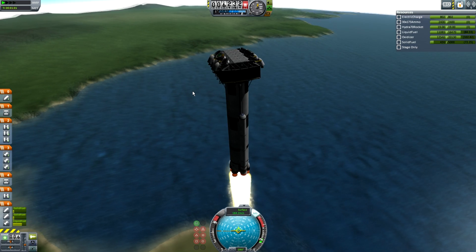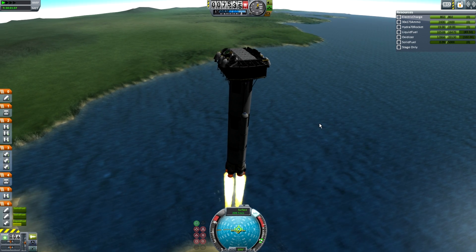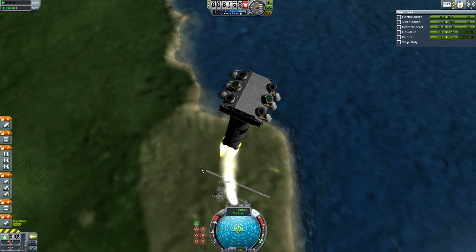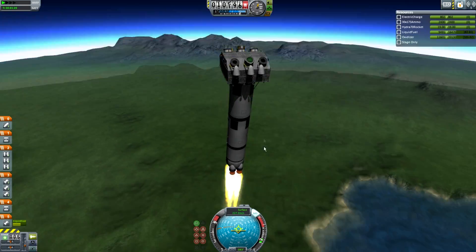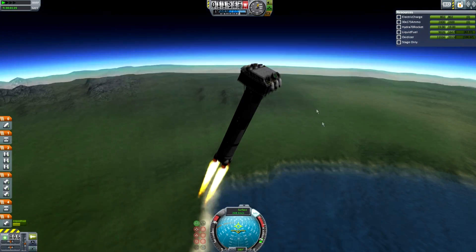The link will be in the description and you'll need Peter Armoury, Tweak Scale, and Kerbal Foundries — those are the three mods, and those will also be linked. Oh, I forgot to decouple those boosters — maybe I won't be able to get to orbit, although it's a fairly capable rocket. I want to say it's like a 50-ton lifter taking about 20 tons. The drop pod is quite good, though there isn't a huge amount of fuel and it doesn't land perfectly.